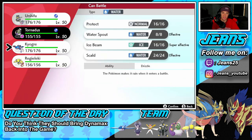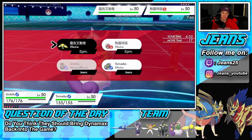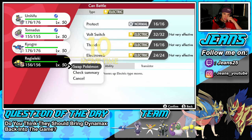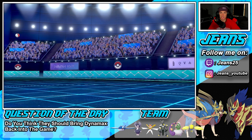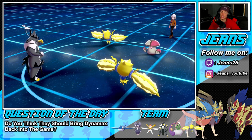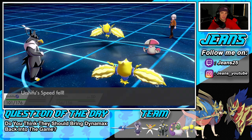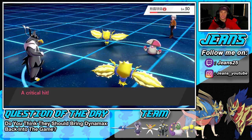I'll swap Tornadus out early and choice into Wicked Blow. He's definitely going for Thunderbolt or something to hit Tornadus. Let's swap and try to get rid of Regieleki. There's no Spore — just a Rage Powder. Regieleki goes for Electroweb, which is totally fine — Regieleki avoids the attack and Urshifu eats it decently well. Wicked Blow comes through — Choice Band, STAB, guaranteed crit — decent damage.